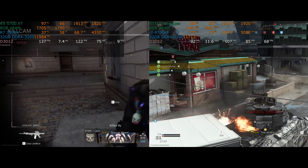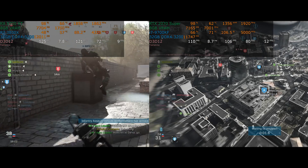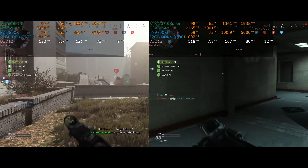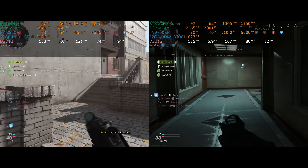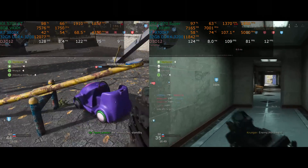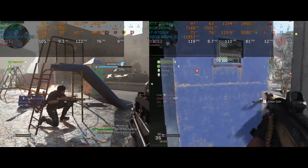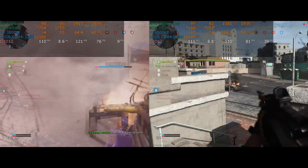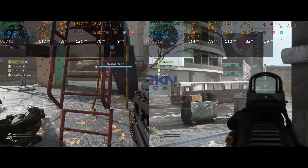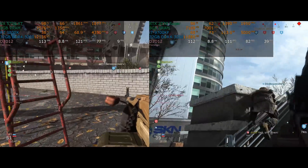The i7-9700KF on the right-hand side is an 8-core 8-thread CPU — it does not have hyper-threading, so 50% usage there is 4 cores, as opposed to 25% on the Ryzen 7 3800X. At 100% usage there, we're only using 8 threads because we don't have hyper-threading. Watch the performance at various points, because this is not a built-in benchmark — it's live gameplay. The performance changes as we get to different parts of the battle, and unfortunately MSI Afterburner does not have the ability to do a running average of those numbers.